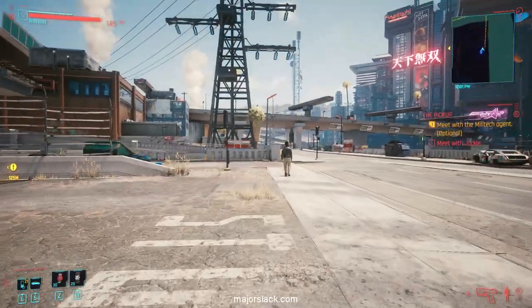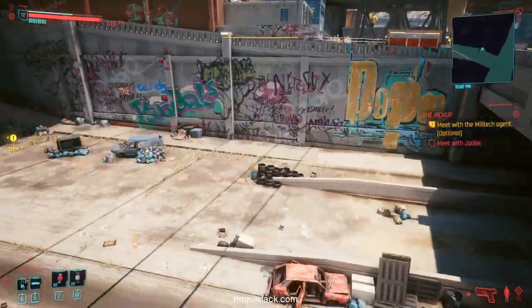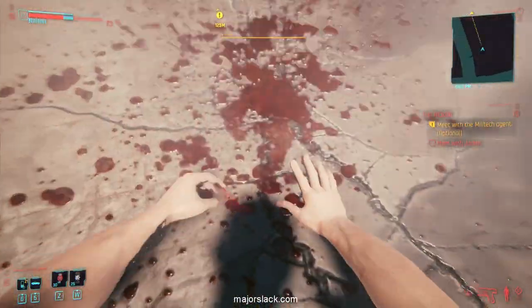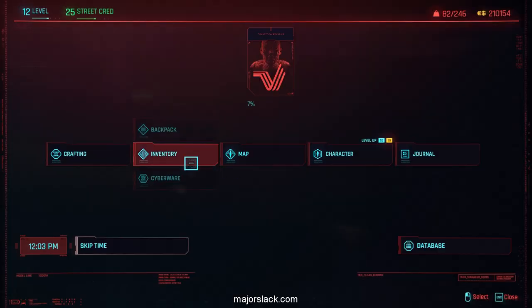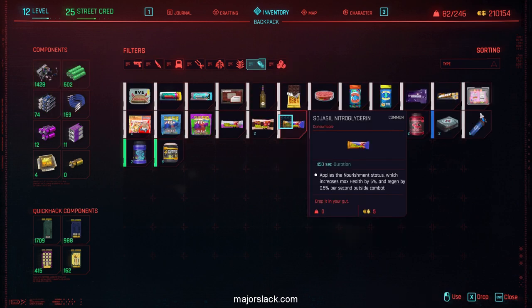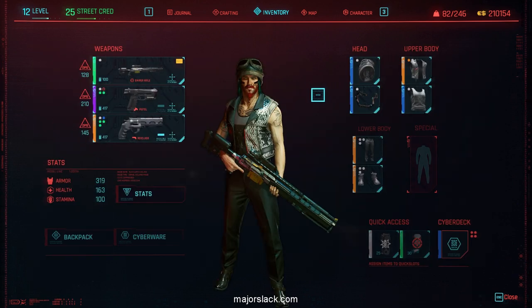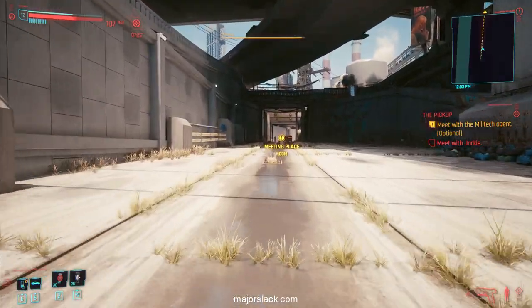Quick way down — just jump down, you're going to hurt yourself but it's no biggie. Have some raw beef to recover health — health is going back up.